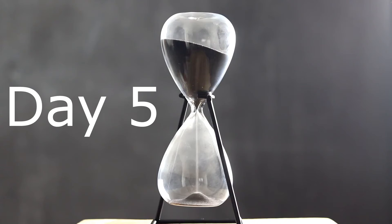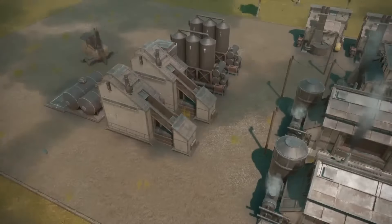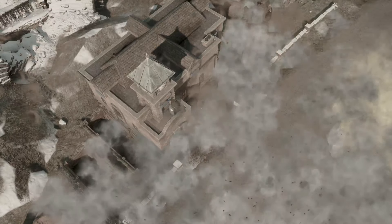Day five is a big research day in Foxhole. Dry docks, 120 millimeter artillery, and facility tier two buildings come out consistently on this day. This is the day a lot of players start getting frustrated with the game because they are constantly being hit by artillery shells on the battlefield.